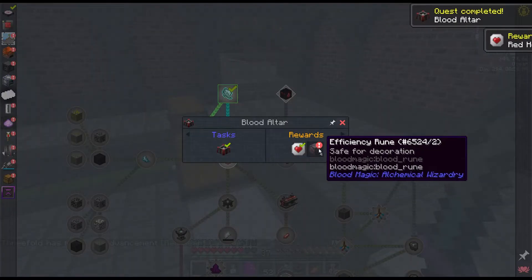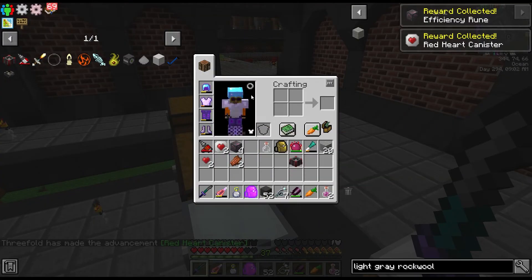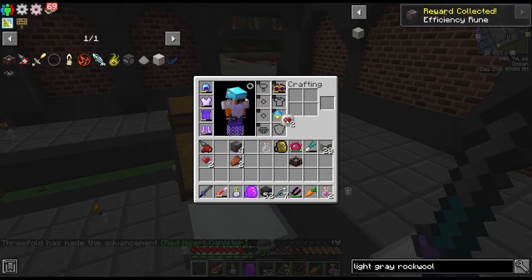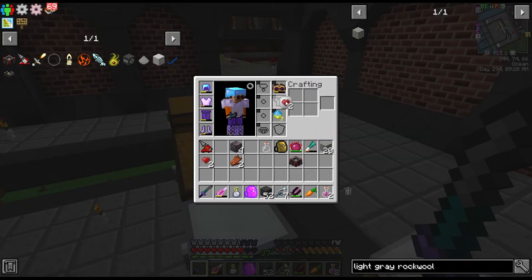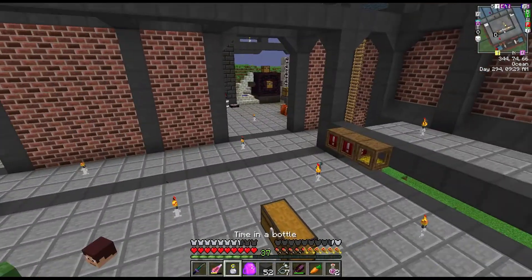There's our obsidian skull and the blood altar. This gives us some red heart canisters and some efficiency runes. Does this give us permanent extra hearts? Oh, but it only goes in the head slot - that's unfortunate. I can't put these anywhere else. Okay, we'll wear the hearts then.